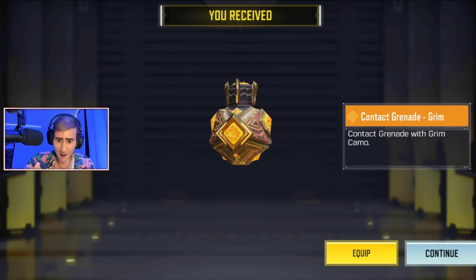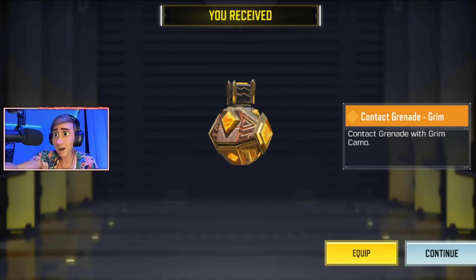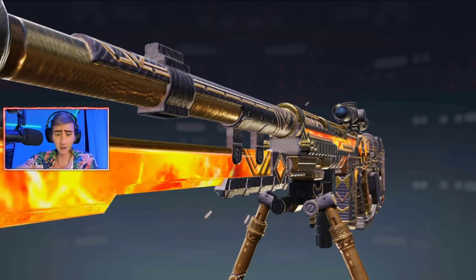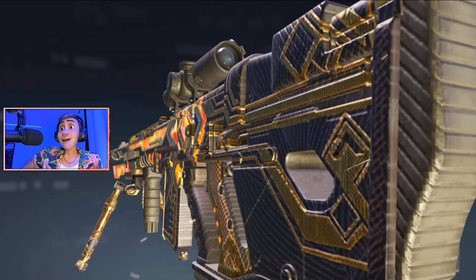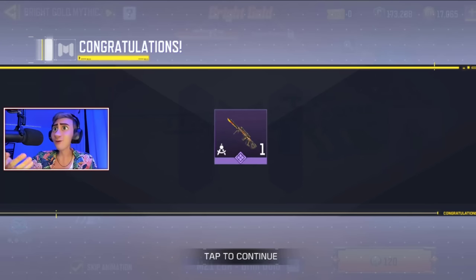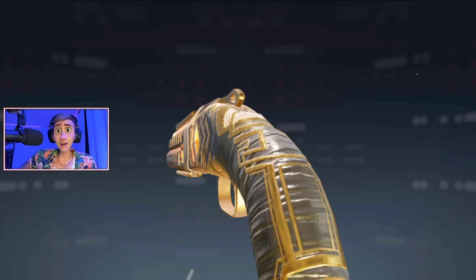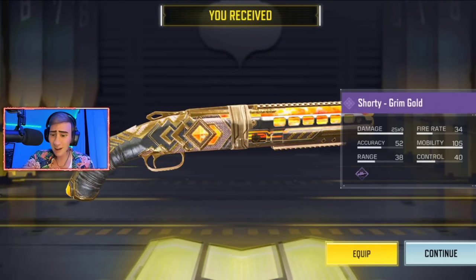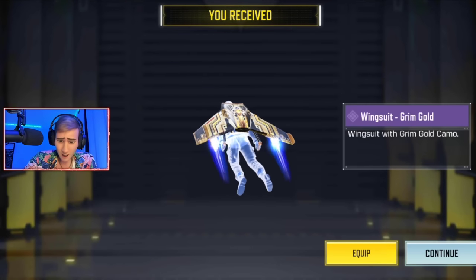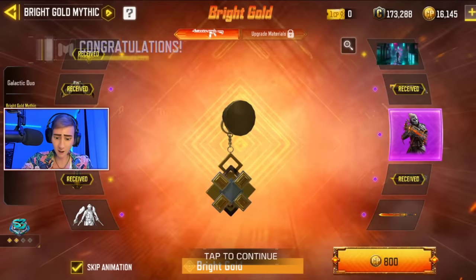Oh wait — contact grenade. I guess since I'm a multiplayer person I'm supposed to know these things. What is a contact grenade? If someone could please inform me in the comments below I'd appreciate that. Apparently there's a legendary version of that grenade too. We are definitely making a separate video using this M21 — this thing looks magnificent. I wonder what it's actually going to look like in game. Also, is the shorty even good in multiplayer? I know it's only a secondary purchase. Wingsuit — I don't think there's anything super special about this.